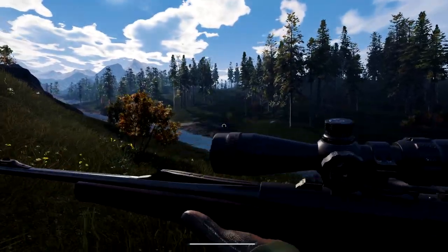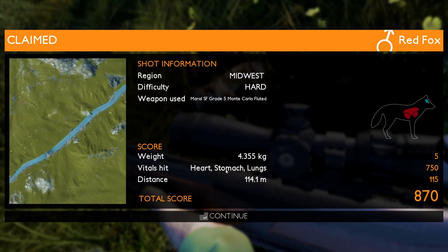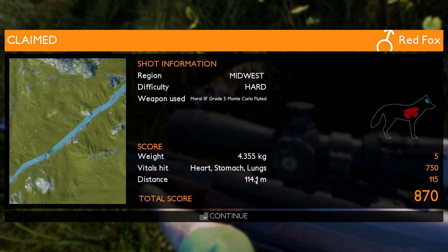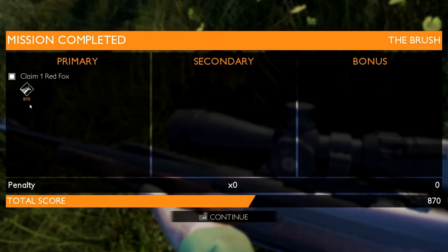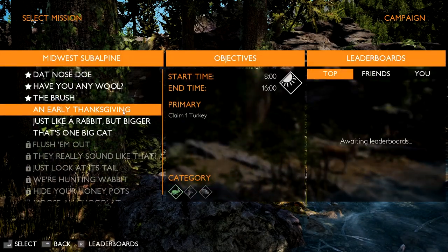Get that thumbnail image. Claim animal. Vitals hit: heart, stomach, lungs. So I hit the heart — that was a really good shot. Total score of 870 on that, and we got it at 114.1 meters. Weight was 4.355 kg. That's not bad at all. That's another one down. We might be able to do one more mission real quick. Let's see if we actually unlocked anything. Guess not. That was our first heart shot though, so that was pretty cool.